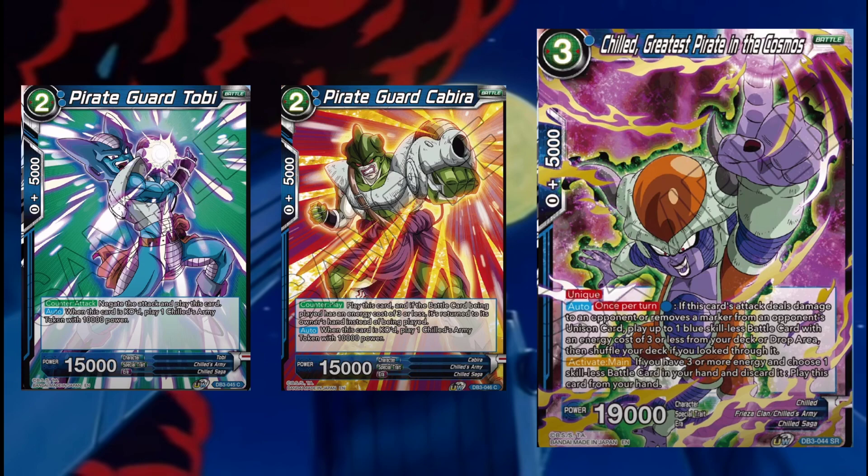There's a Blue Majin Buu and Bardock — any time you can play stuff that big for free, you're sitting pretty. The ideal is to attack 15k or 20k unisons with this and dump a card. You could play Bubbles for one anyway. Card's pretty good.